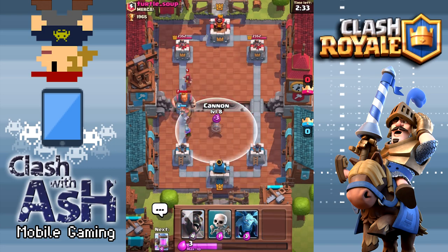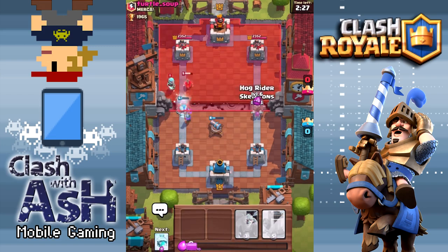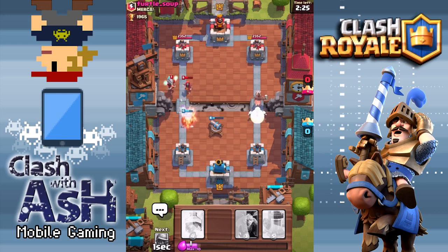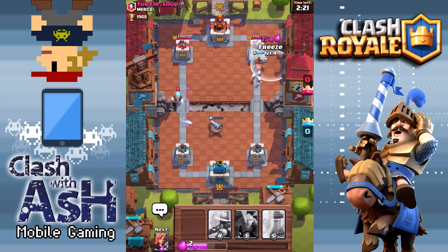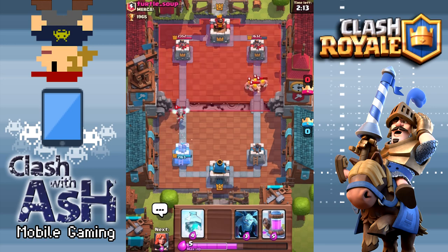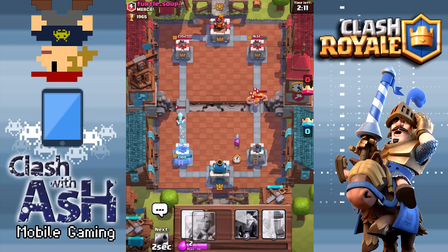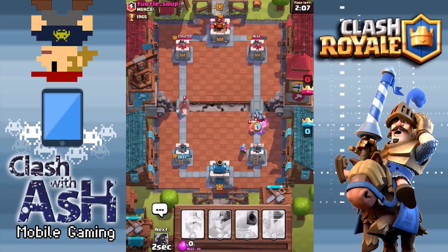Now we're playing against Royal Giant, so hopefully my Barbarians come in handy. The Cannon did its job. Let's sneak in this Hog Rider and Skeletons in the right lane. I'm going to Freeze here — I didn't have the 4 Elixir, so we're going to sit back on the Freeze. But the Freeze, the first time you use it, should be very effective because most of the time your opponents just don't see it coming.